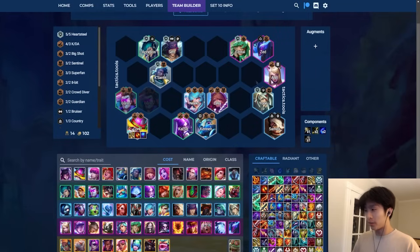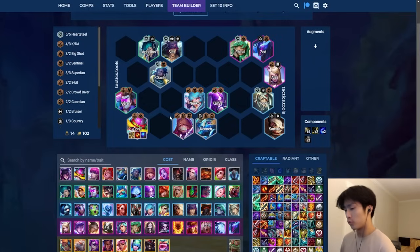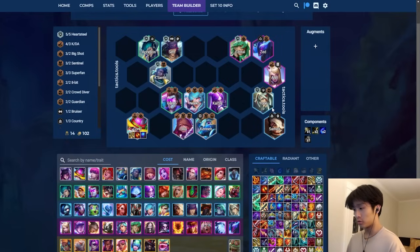If you want to pivot into Ari-Zed you really need to hold the Noobs along the way, which is why I don't really recommend going from the Heartsteel opener with Quirky into Ari-Zed - you need to find Kennen and Lilia again later, which is really hard.